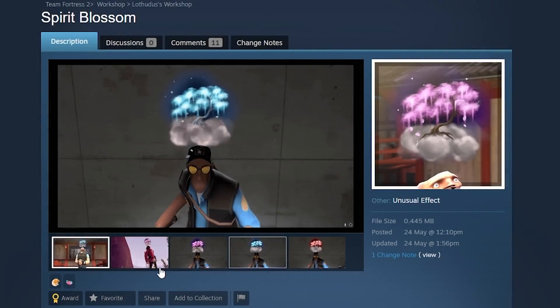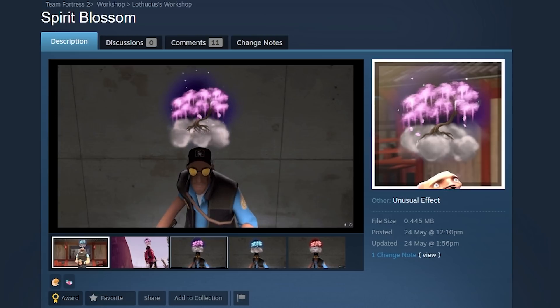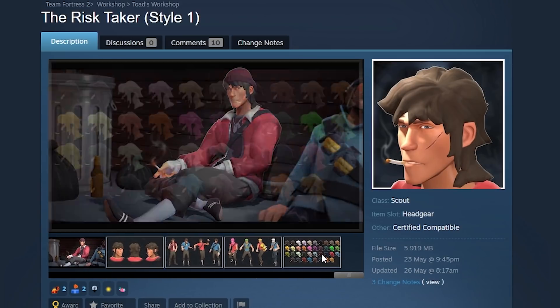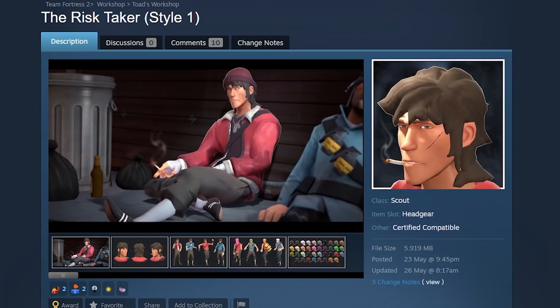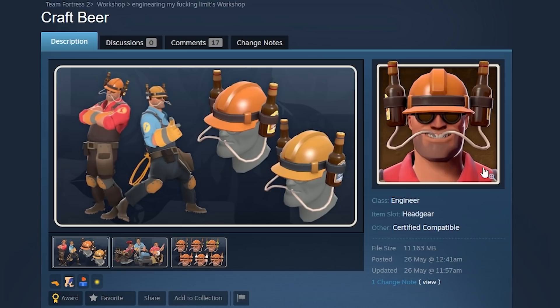Next up, Spirit Blossom — I honestly only put this in here because of the funny Heavy, but it is a cool unusual effect. It's not just a meme — it actually looks cool. Next, the Risk Taker, which is paintable. You could have it pink, blue, whatever — make Scout into a bum.